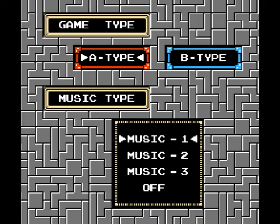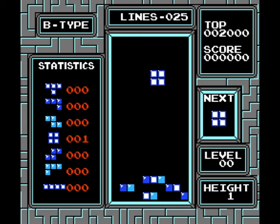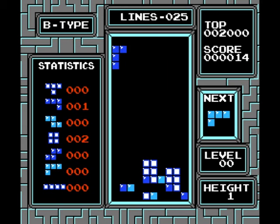Nintendo's exclusive feature comes in the form of B mode, a variation where the field has an already stacked batch of pieces, the height of which is adjustable at six levels, and you have to clear 25 lines. It's okay for a change of pace, but this doesn't replace the fun factor of multiplayer at all.